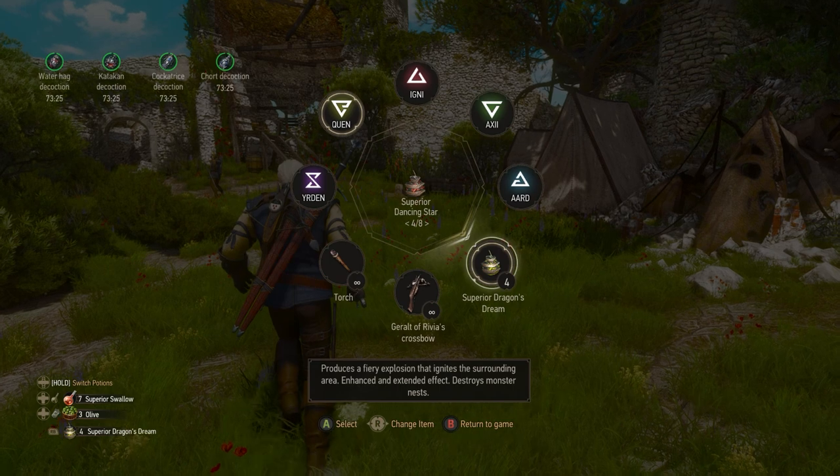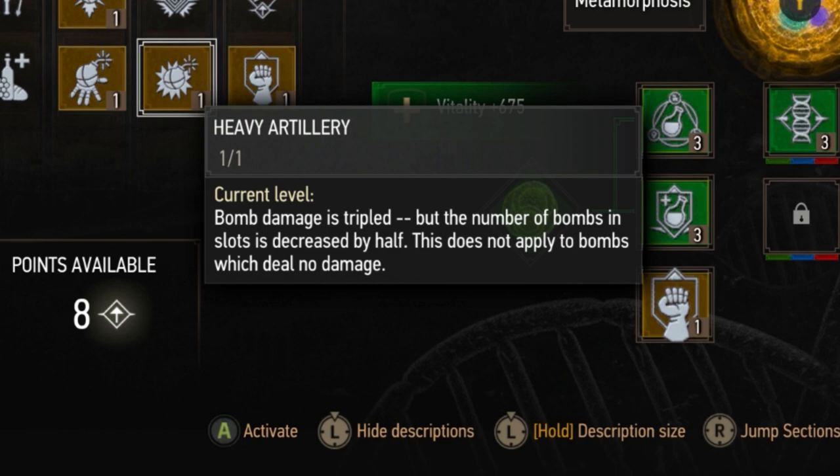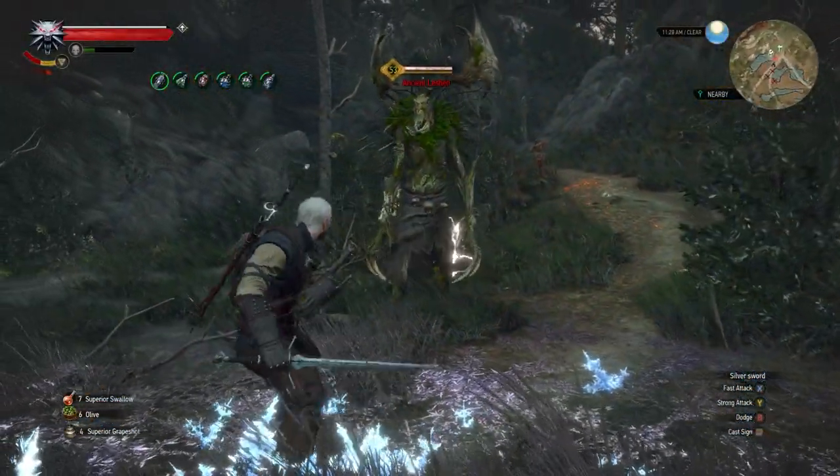The downside here, obviously, is that you can only carry a certain amount of bombs — specifically because of the skill Heavy Artillery, which triples our bomb damage, which is absolutely huge, but it halves the amount of bombs you can carry. So with this build, you'll probably be meditating after each fight, but it's hilarious how well this works.